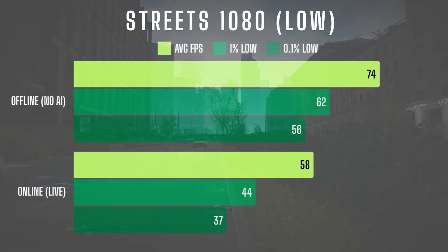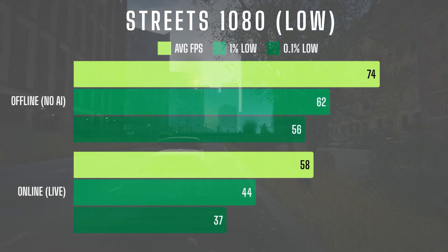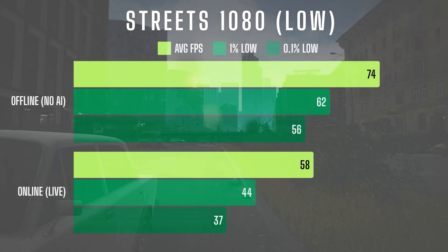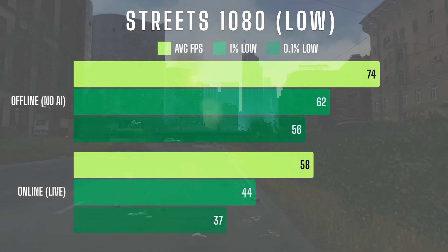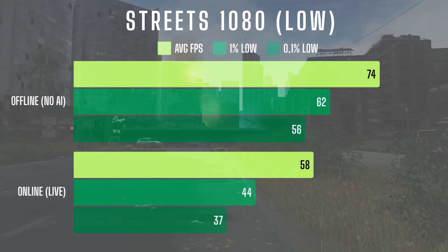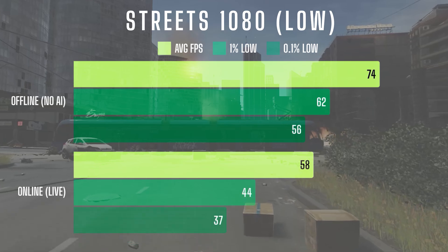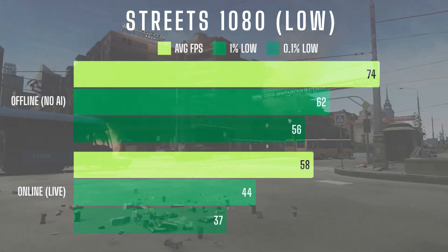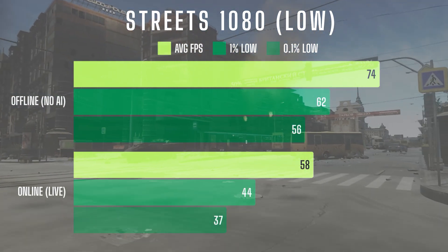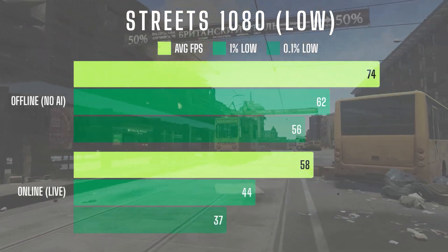Now onto streets, where CPU load is even higher. In offline mode, I averaged 74 FPS on my usual test route, starting at Klimov Street and ending at Lexos. Once online, it held up surprisingly well, maintaining a 58 FPS average, just shy of 60. Not too long ago, even top tier systems were barely hitting numbers higher than this, so seeing a 6 year old entry level gaming CPU paired with a GTX 1060 getting close to 60 FPS on streets — that's a huge win for optimization in my book.